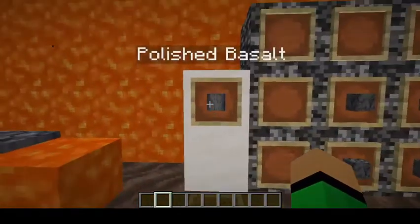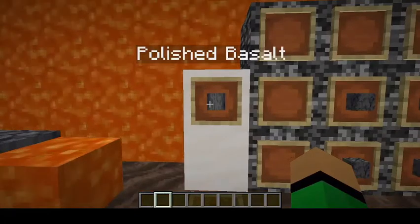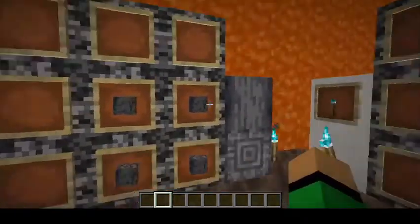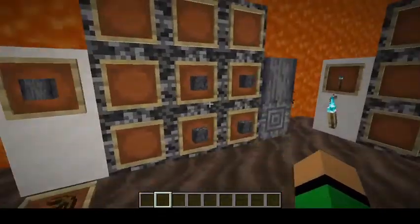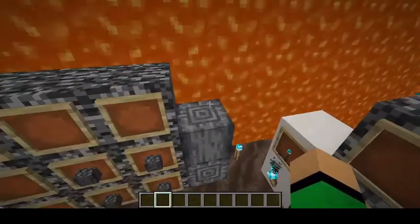Basalt comes in another variety as well. You can't find it naturally, but you can craft it — it's polished basalt. Mining it with a pickaxe, you get four for four from regular basalt, giving you polished basalt. These are also directional placed blocks.